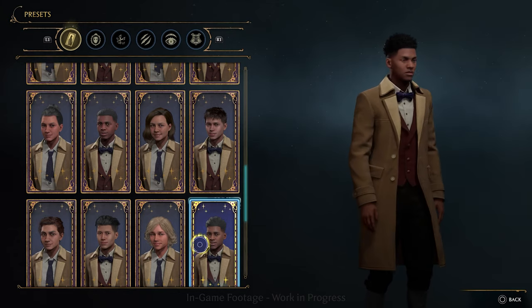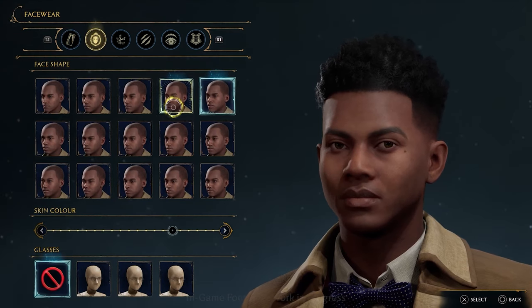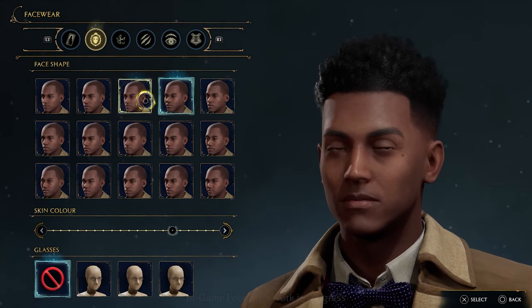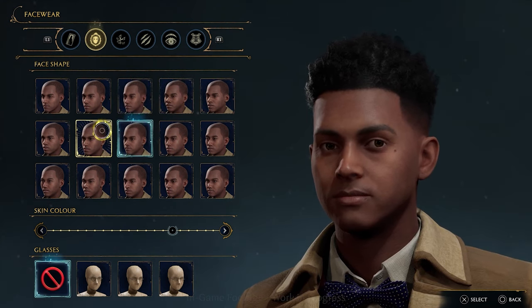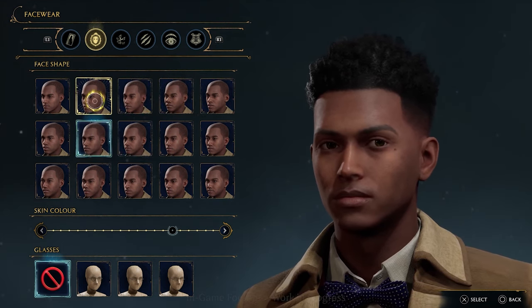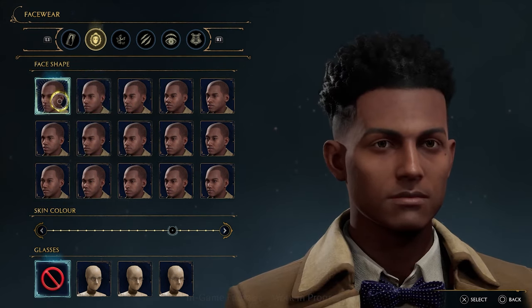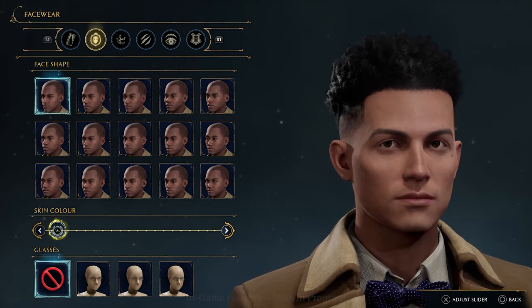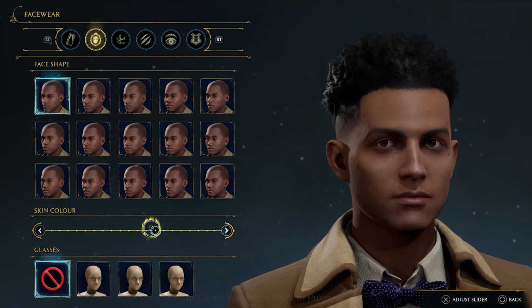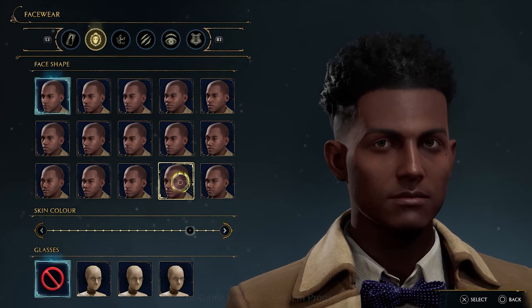So what are we looking at with this tab? Face stuff. A lot of the different faces you saw in the previous screen are choices you have here — you're getting into the details of face shape and skin color. And because we knew a lot of people would want it right away, you can also choose glasses options up front, which you can also collect more of later in the game.